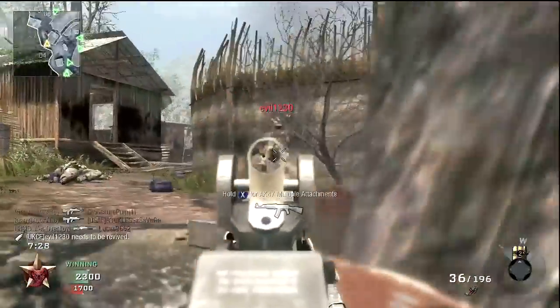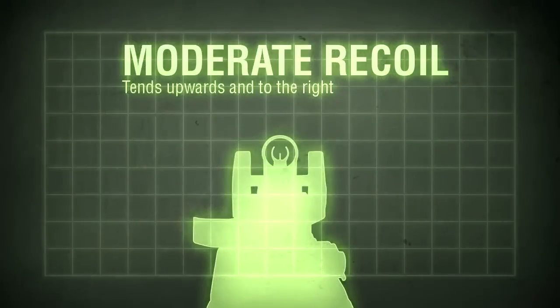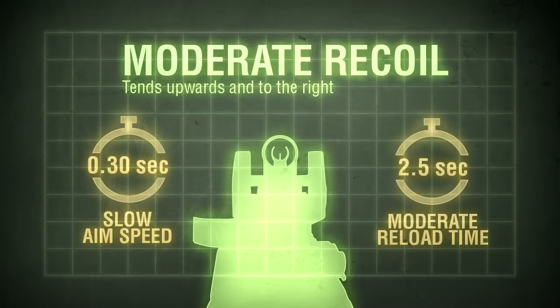It's worth noting that the FAMAS was recently patched to decrease its effectiveness, adding slightly to the weapon's recoil, decreasing hipfire performance, and slowing the aim time of the weapon. Although the FAMAS used to take 250 milliseconds to aim down the sights, as with most other assault rifles, since the patch it will now take 300 milliseconds to aim instead. Reload is painless enough in most cases, fairly average for the assault rifle category at 2.5 seconds.